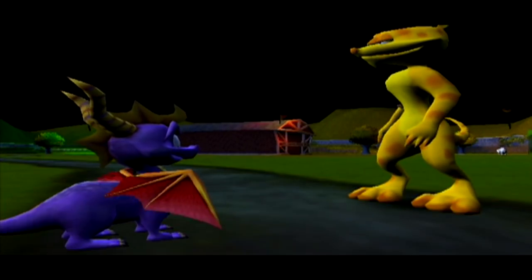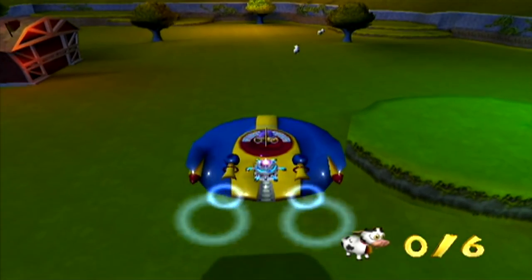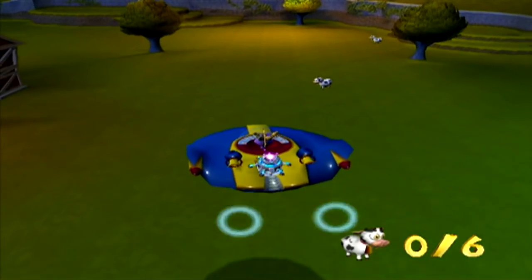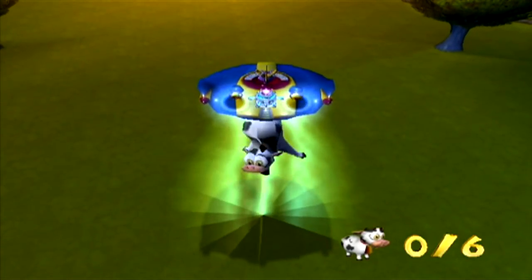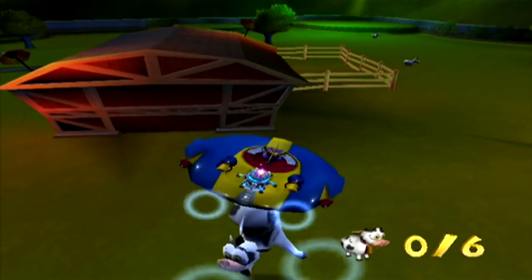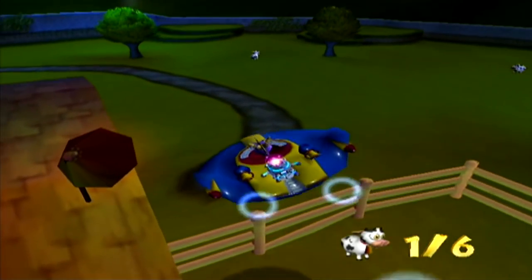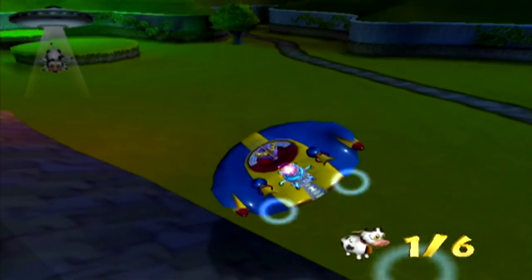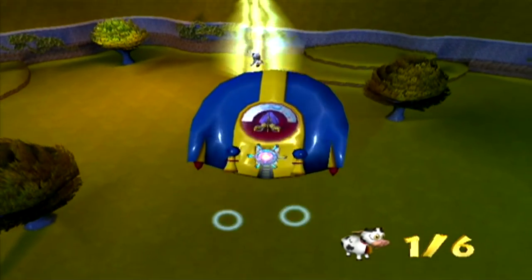Oh my god. And I thought the mini game itself was going to have a lot of problems because this sucks. So you need to collect all the cows to stop the space cows from jacking your cows — what the fuck — and you need to put them in this gate. You need to actually shoot the enemy UFO with wire X, I think, to make them drop the cows.